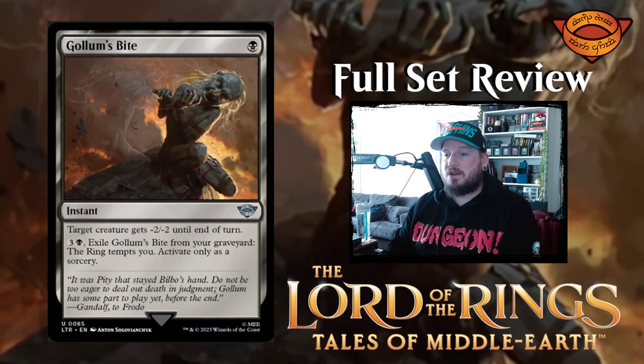Next up we have Gollum's Bite — one black for an instant. Target creature gets minus two minus two until end of turn. Three and a black: exile Gollum's Bite from your graveyard, the ring tempts you — activate only as a sorcery. Very interesting. The art shows Bilbo, who's invisible, getting bitten by Gollum.